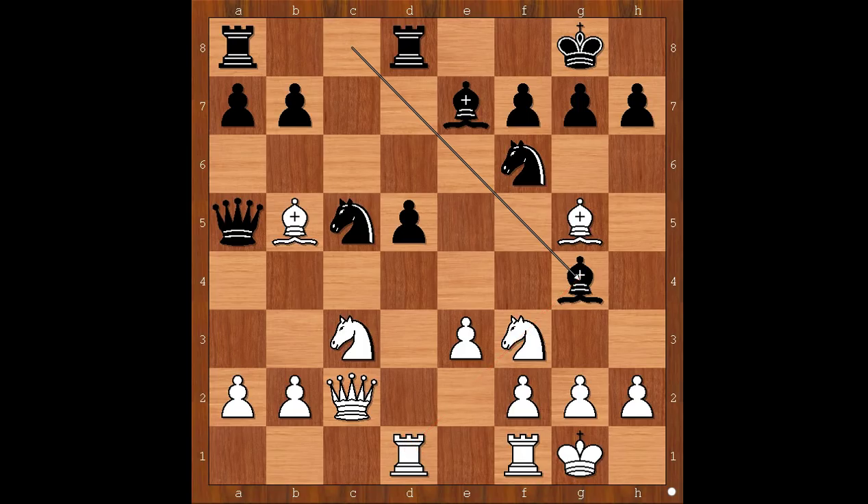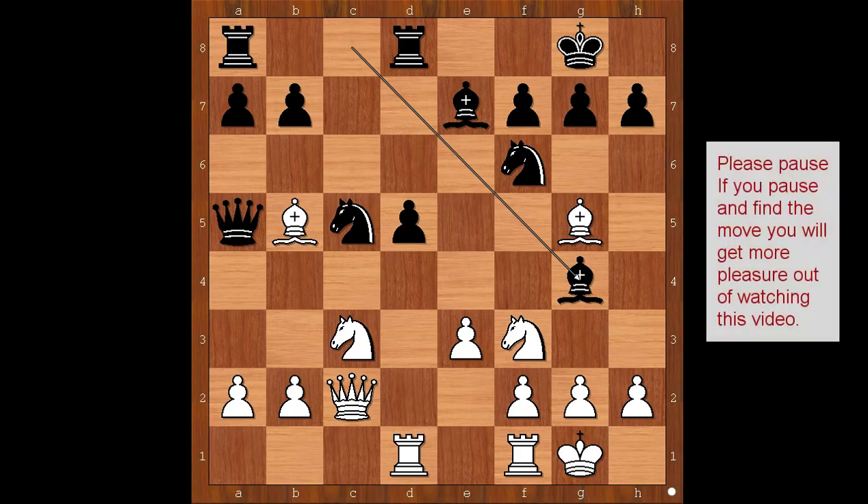Who is better — white or black? Everything seems normal. Black didn't make any obvious bad move. Do you agree? But unbelievably, we have reached the critical position of the game with white to move. What would you do? Please pause and find the best move for white.